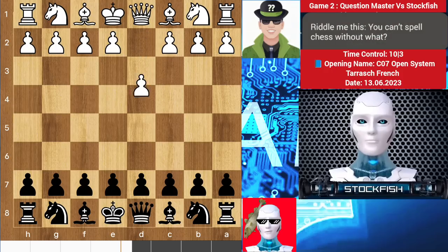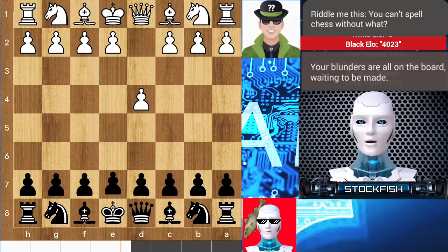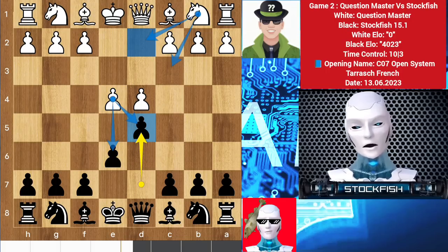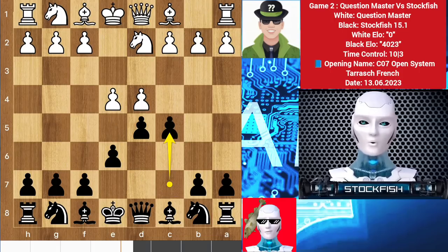Question Master started with d4. We have e6 and e4. After playing d5, the game turned into French Defense. Here you have a variety of moves such as the advance variation, Tarrasch, and exchange variation. He chose to play the Tarrasch variation, so c5.